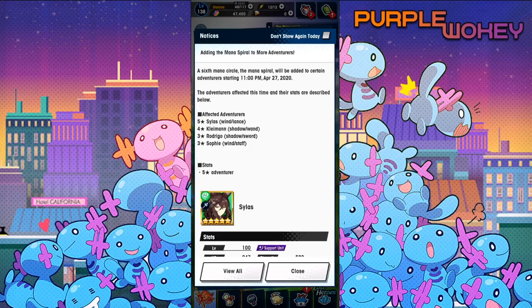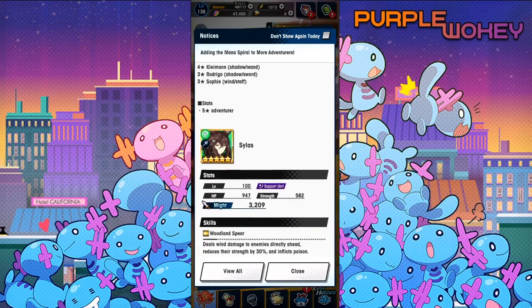Today's video, we're going to be focusing on the mana spirals for the old adventurers — sorry, it's been a long night. So yeah, we're going to go over them. There are four new units; this is the first time I'm going to be looking at them, and I'm going to give my thoughts. If you want to give your thoughts too, you can leave them there. If you end up liking it, remember to leave a like, comment, and do all that good stuff. And subscribe if you're not already, by the way. I talk a lot of Dregalia stuff and do other video things.